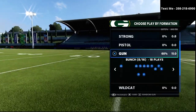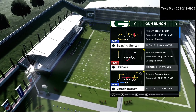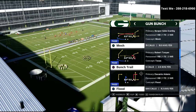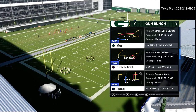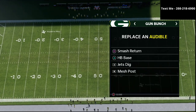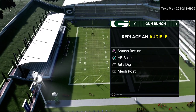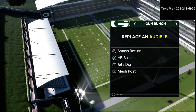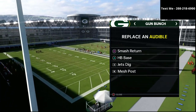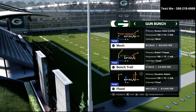In this video I want to talk about the fifth component: scoring in the red zone. We have basically five plays in our simple offensive scheme. The first is the base play — the play Flood, which has answers for every coverage. The second is a counter play, Jets Dig. The third is a constraint play, the Smash Return. The fourth is a three-headed rushing attack, the Halfback Base. And the fifth play we want to talk about today is the Mesh Post.